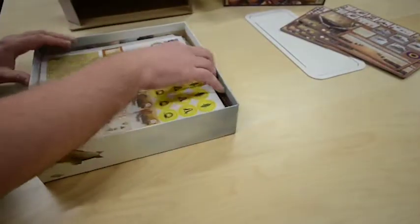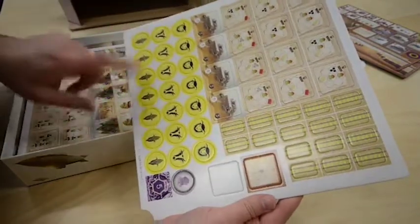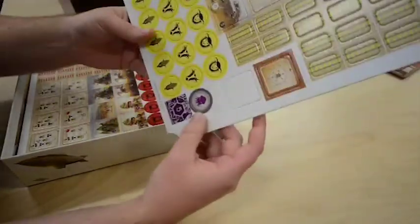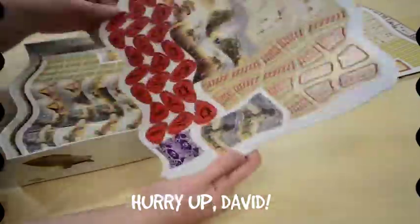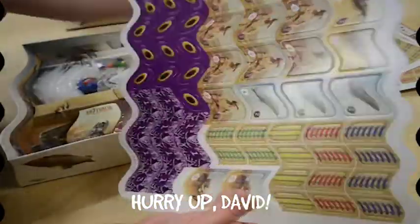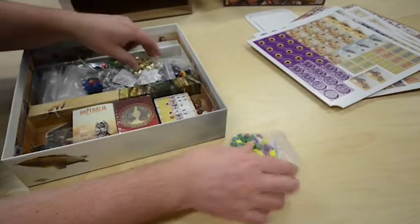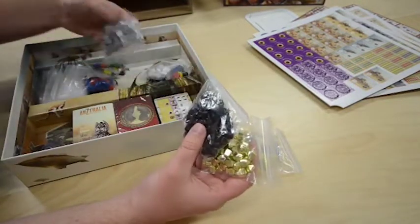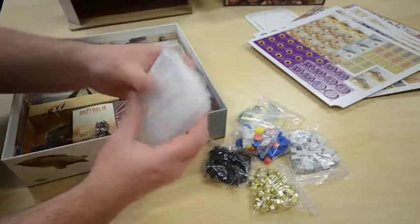So many punch boards — this is going to take Adam forever. We've got the sheep, cows, corn, all the railways, and different artilleries. We've got the little resource tokens — here are the little gold tokens that we saw in the book, the little coal tokens, and the little silver tokens. So many bags — that's fantastic.